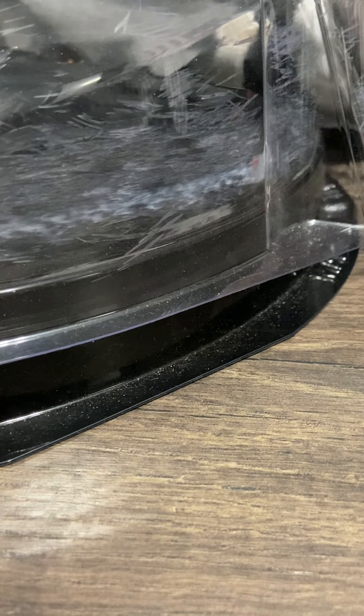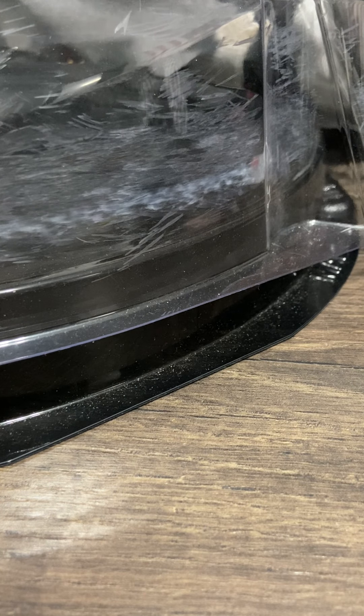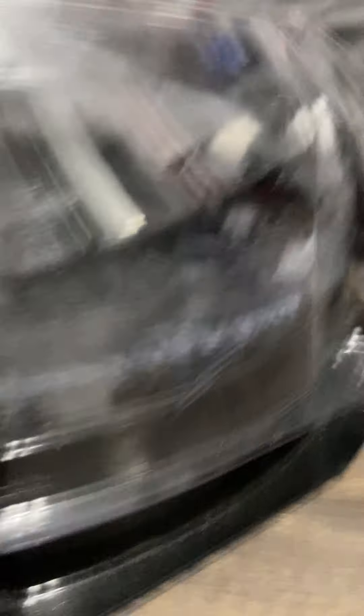Now we're going to showcase the gimmick between the two. We're going to chop the armor and core off — the blade splits in half. Meaning you can do: Helios rubber, Helios metal, or Helios metal with Hyperion metal, which becomes Super King. The blade's now called Super King M. That's the one recommended for Helios. And then there's Super King R, which is recommended for Hyperion — it has the sparking death scyther shape. So that is the dual rubber side and here's the dual metal.